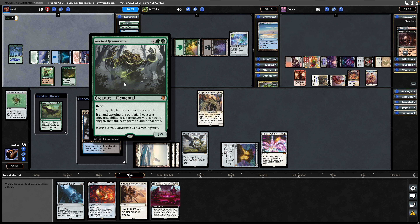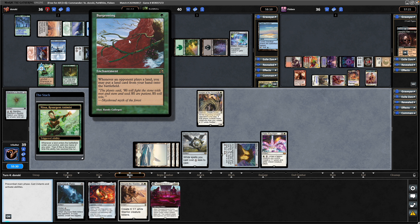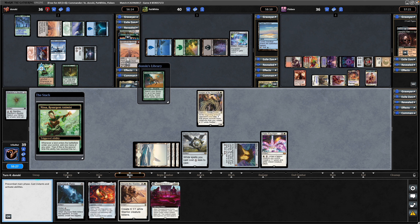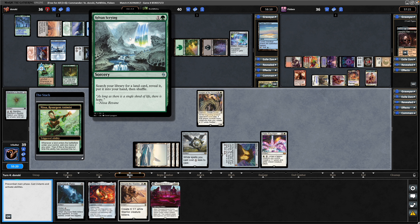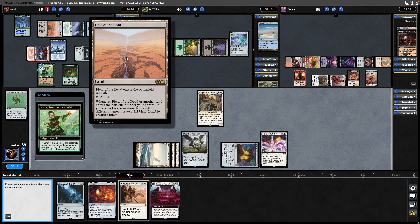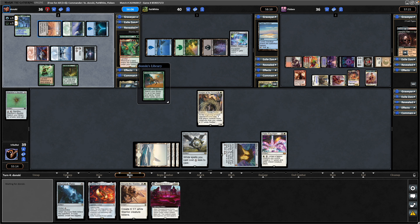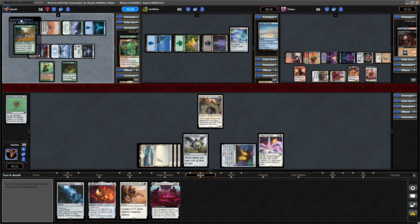Going to generate a nice chunk of mana with the Polluted Delta. That will give them the fetch they need. Shuffling had a Burgeoning on top, but then the Nissa triggered and showed us an Omnath. Then cast the Sylvan Scrying drawn this turn in order to tutor up Field of the Dead. So now Kodama's Reach is on top, and does play Field of the Dead straight away — so he's going to consistently have more lands than us this game.